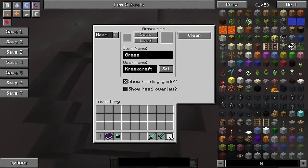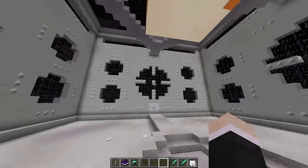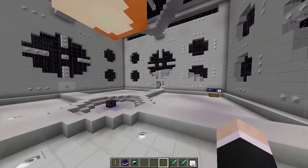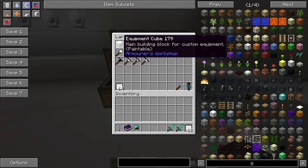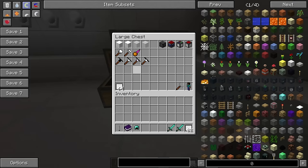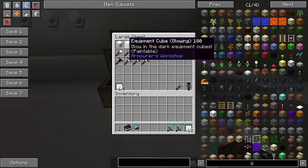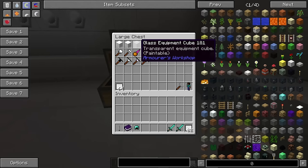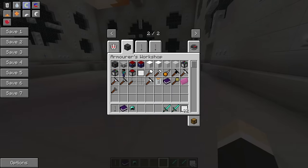We're going to be working with the headpiece now and we'll build some glasses. To do that we're going to need some equipment cubes. This is the crafting recipe — cloth surrounding an iron ingot gives you 16 equipment cubes. You also have a glowing equipment cube which glows in the dark, a transparent equipment cube, and a glowing transparent equipment cube. I'm just going to grab some equipment cubes — 64 of them.